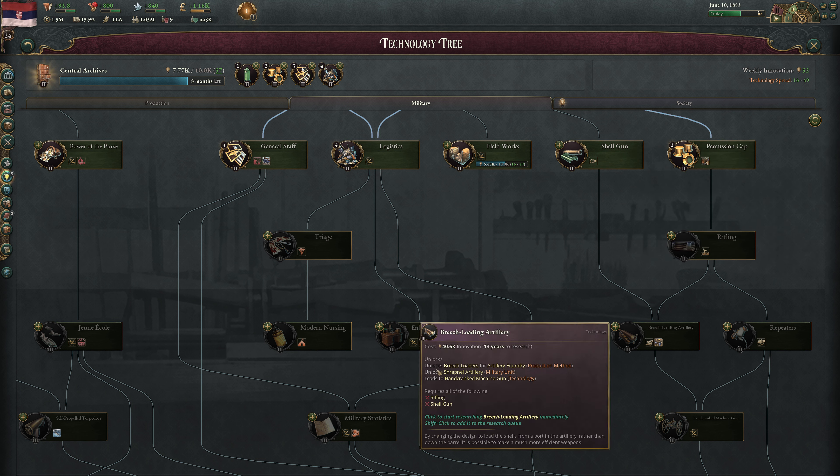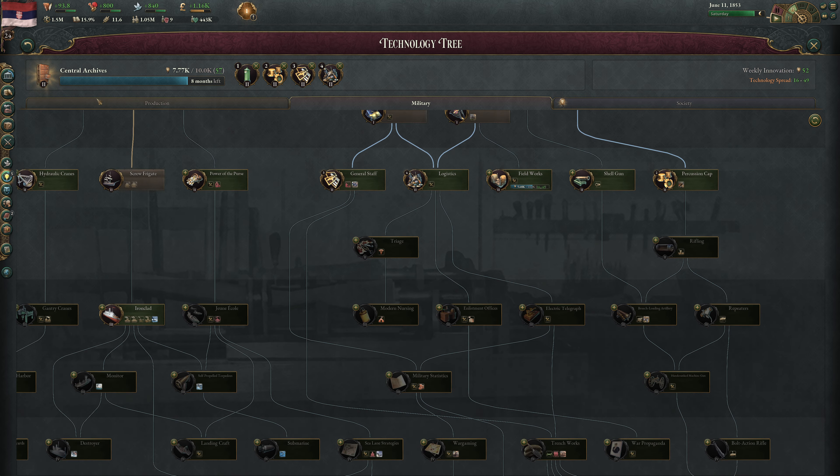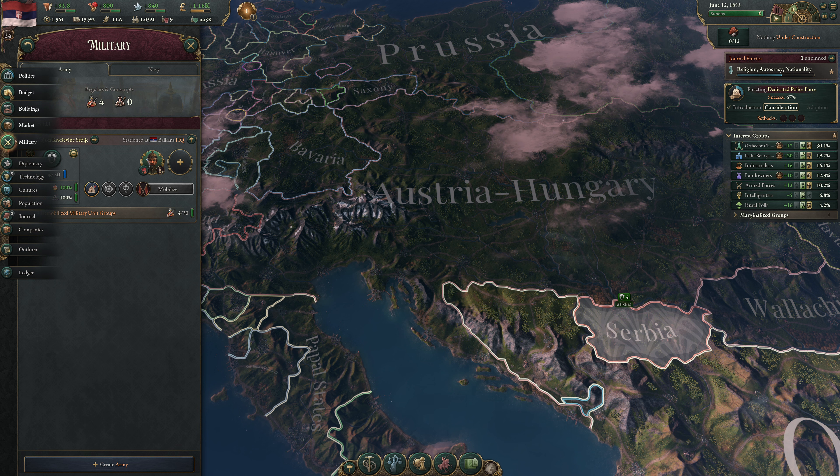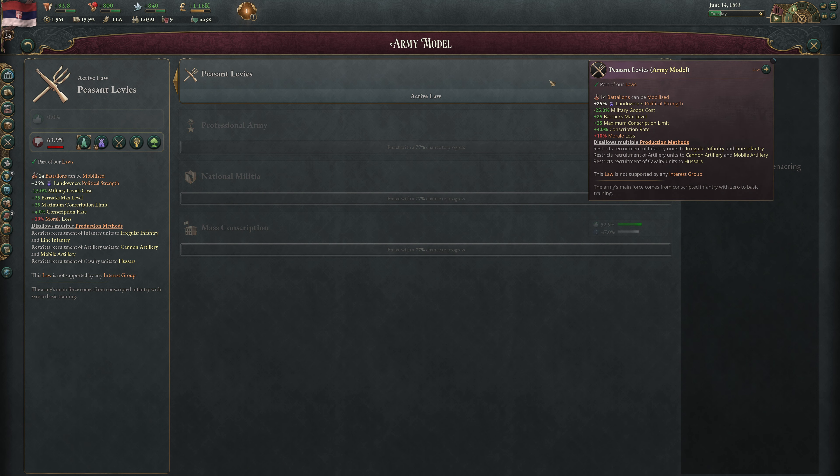None of the field works or army defense bonuses actually help us if we can't unlock Skirmish Infantry. Logistics should perhaps be the first tech we research. Mobile Artillery has 35 offense and 20 defense — since we're going on offense, having an artillery-heavy army could be a strategy. Peasant Levies allows us to build mobile artillery cheaply with minus 25% military goods cost. Hussars at 15 offense and defense are worse than Line Infantry, so we don't want cavalry.